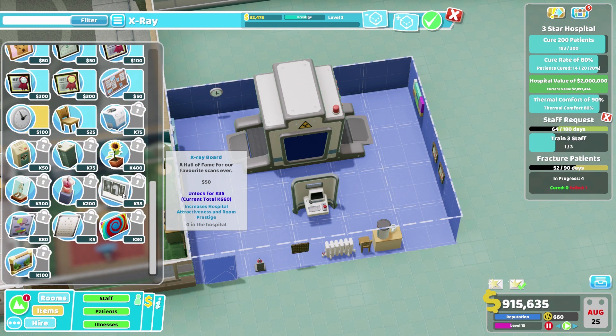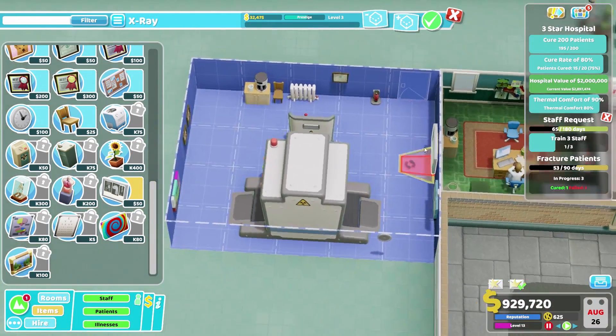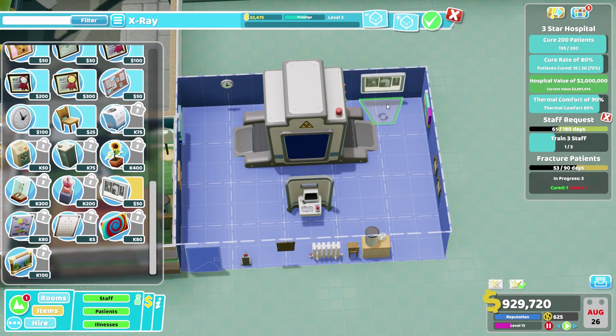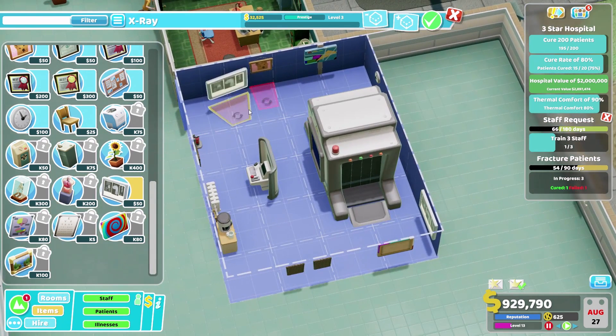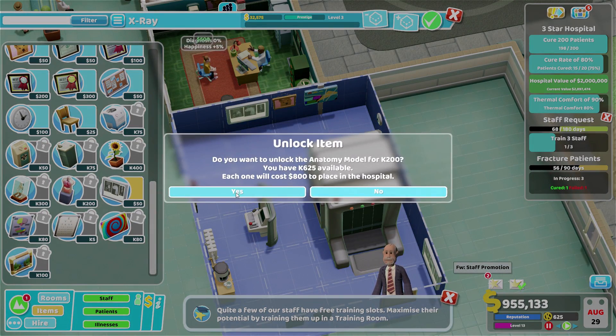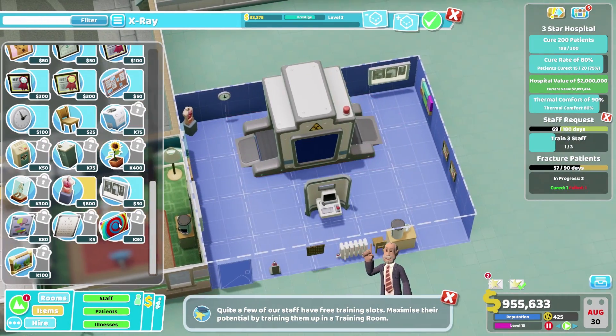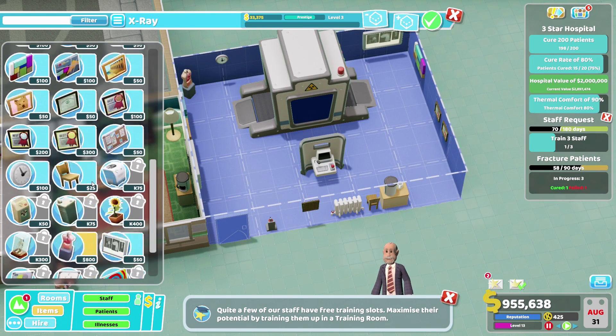X-ray board — oh, I'm tempted. There's only 35 kudosh — you are purchased. Let's get an X-ray board up there — is that a sock puppet? Wow, didn't even see that before — I'm doubly impressed with it now. We'll also unlock this one; even though it's not particularly useful in here, I've wanted that for a little while. We can have that set up elsewhere.